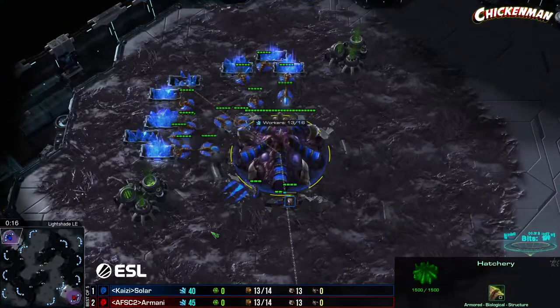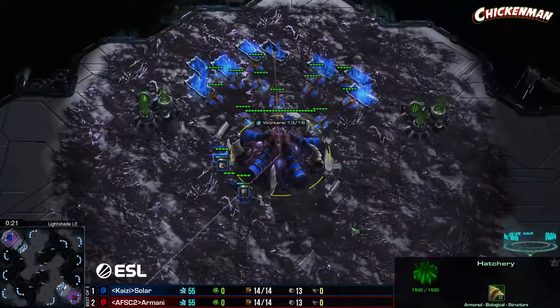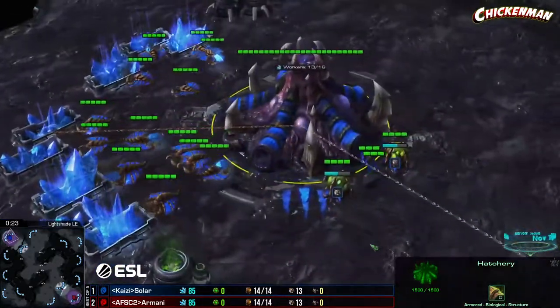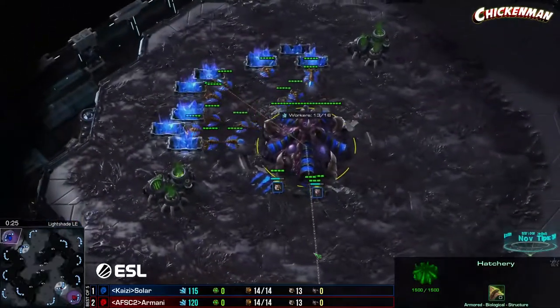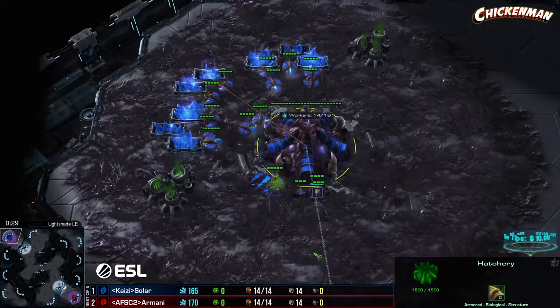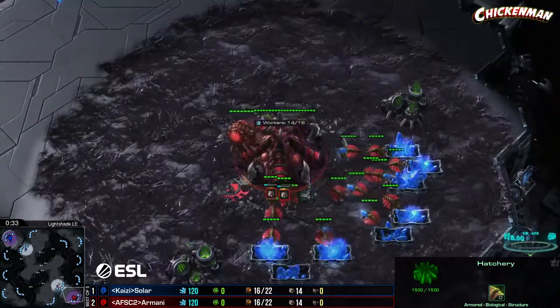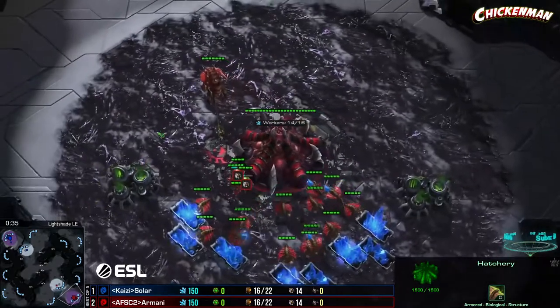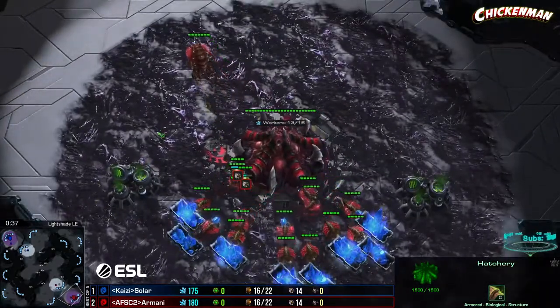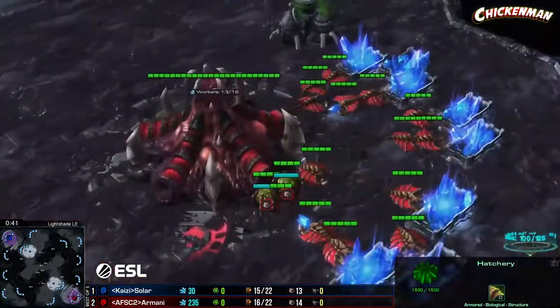Spawning in the upper left hand corner for Kaiz Gaming, trying to pull it back — it is Solar. If he wins this he'll have won his 10th ESL Open Cup for NA — 10 cups, man. His opponent in the lower right for the Africa Freaks, looking for his second cup win, it is Armani.